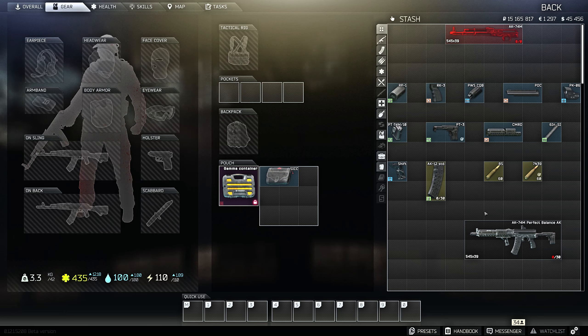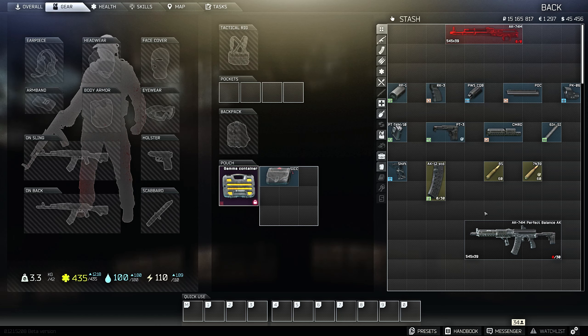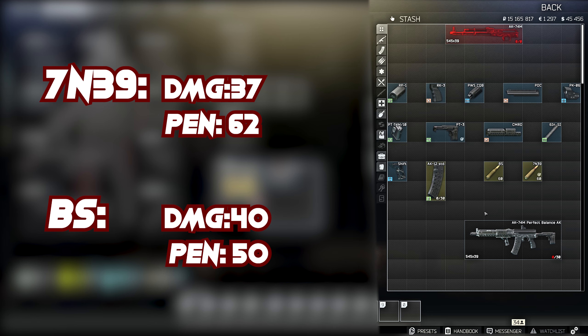The AKs we're talking about specifically are the 5.45x39 AK variants, which in my opinion is my favorite. It offers the best recoil. You can build the 5.56, it's pretty nice, and the 7.62 BP hits like a truck, but for fire rate and overall control, I like the 5.45 the best, as I think most people do. As far as ammo goes, you see two choices: BS and 7N39. People are going to say 7N39 is by far the best choice, and I can agree with that. But I haven't used 7N39 at all this wipe — only BS — and I've had no issue dropping massively geared players.